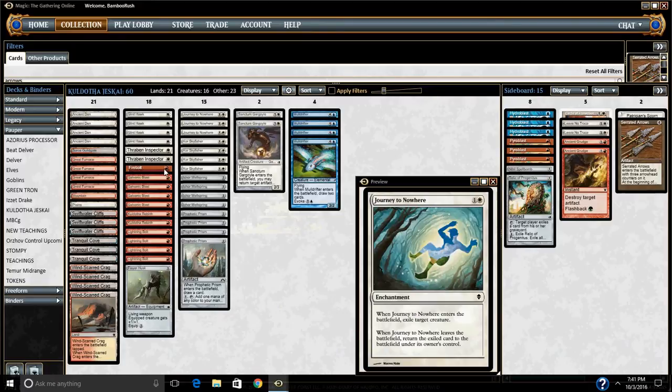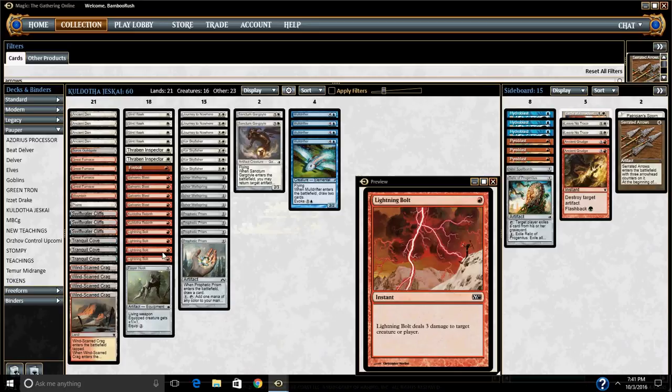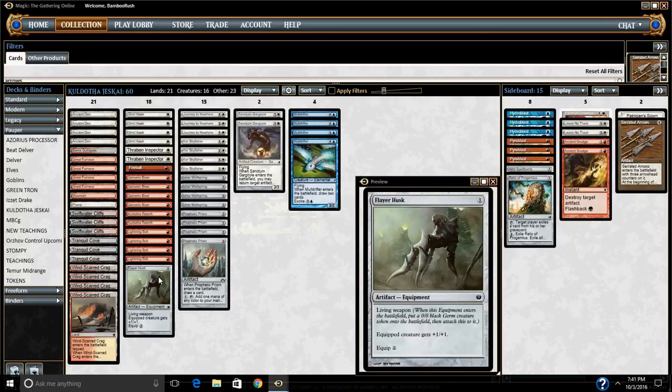The deck is fairly straightforward — lots of removal: Journey to Nowhere, Firebolt, Lightning Bolt, Galvanic Blast. Lots of ways to draw cards, lots of evasive attacking and blocking, in addition to just a slight splash of equipment.